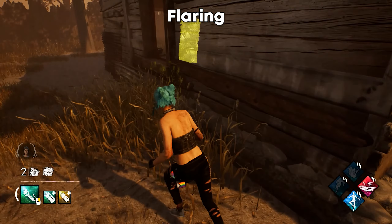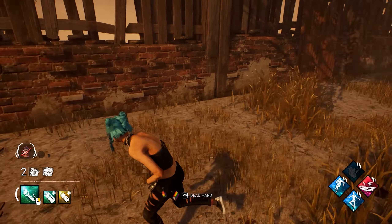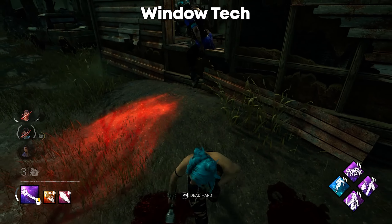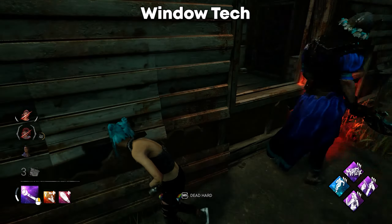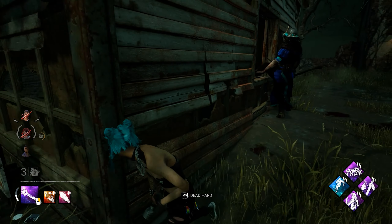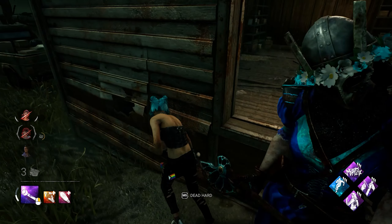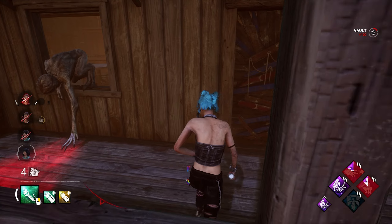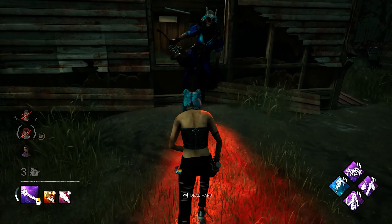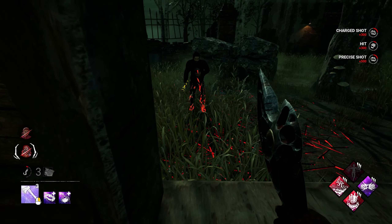Moving into more advanced survivor techniques: flaring is when you fake going in one direction and quickly spin in the opposite direction — this throws off killers who predict you're going around a corner and preemptively swing around it. Window techs are where you run straight through the killer when they vault, because for a split second when vaulting they lose collision. The right moment is when both of the killer's feet touch the ground. You can also perform a window tech by running through the killer's body and vaulting back through the window. Similarly, the kek tech: wait for the killer to vault, run straight at them and vault through when they lose collision.